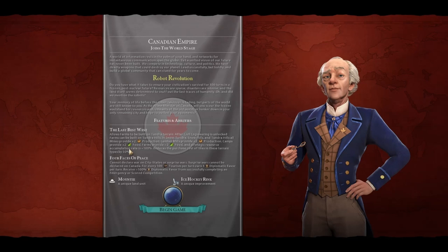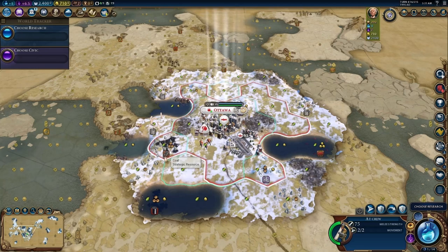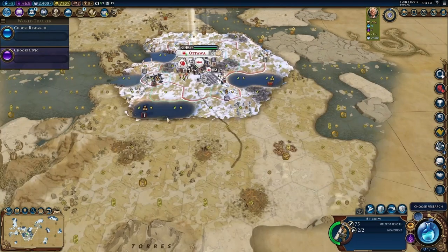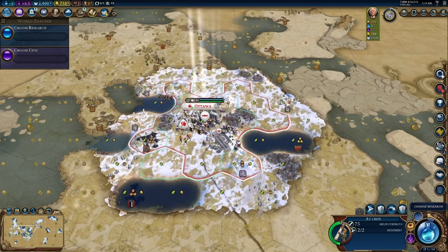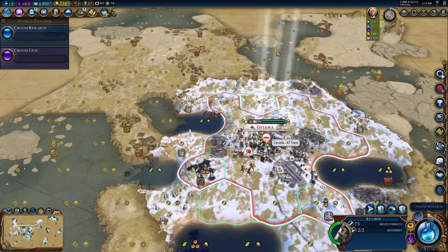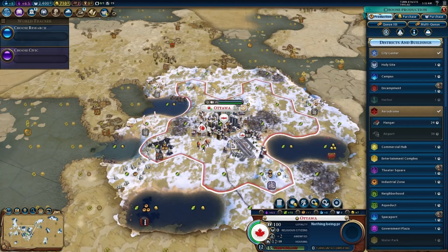Do you hunker down in your only remaining city or do you go out? Getting off to a good start is super important. You want to get off to a quick start — if you don't get a couple cities up quickly, the giant robots and barbarians just keep you pinned in and you can't get a settler out. There's nothing you can build that's going to do anything to a giant death robot, so that's not going to work. One advantage we have is some one-turn districts.